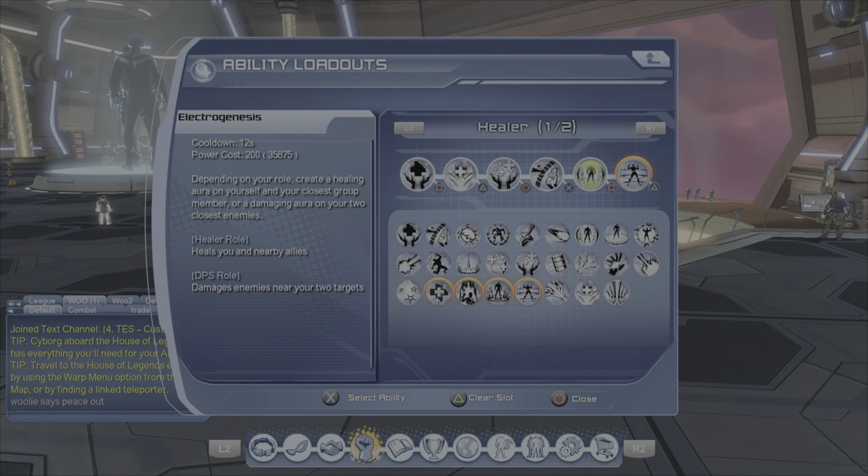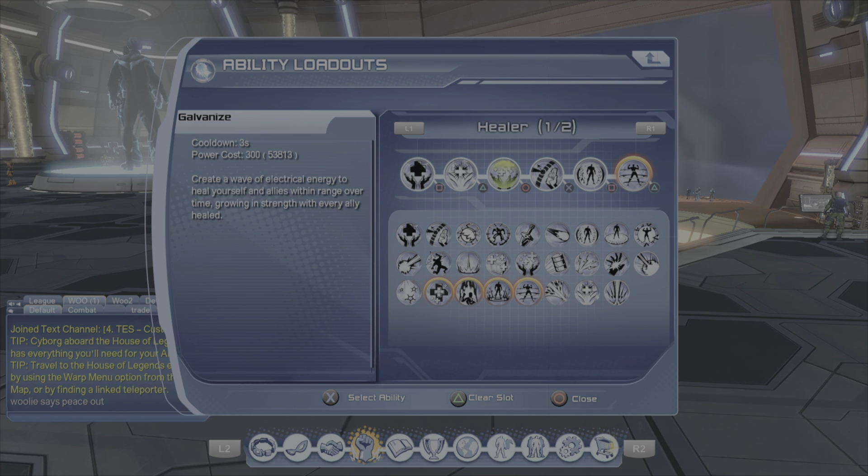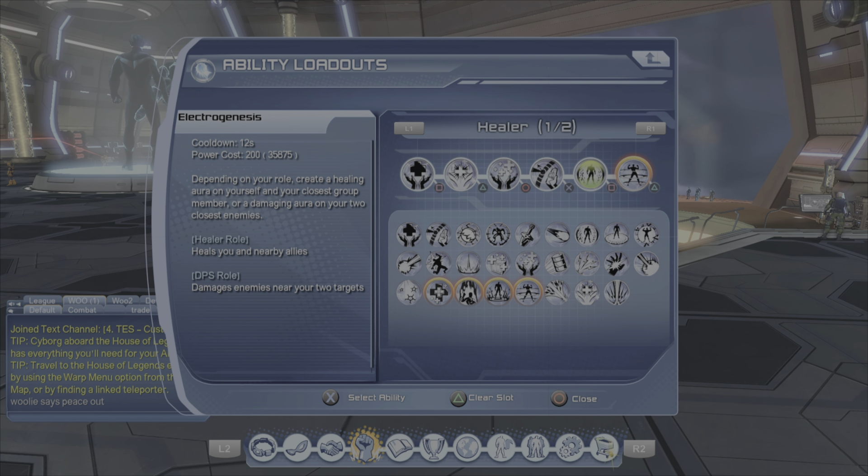I am using the Black Adam ally, and here I'm running electro genesis. I know a lot of people who do 10k like to run tesla ball for that extra supercharge generation, because tesla ball generates supercharge every time it ticks. But in this case we're running electro genesis, going closer to a full heal build. The only difference is we are running static push to get all the good heals and still get extra supercharge generation.